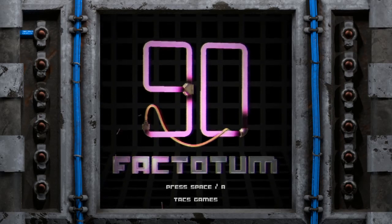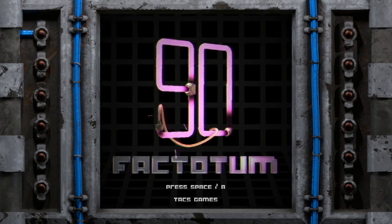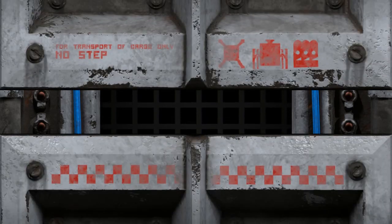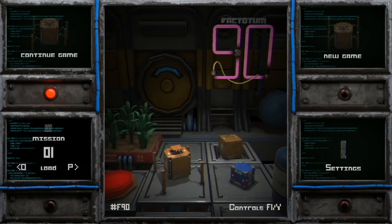Hello, my name is Jupiter Hadley and today we are playing the game 90 Factotum. This game is $5.99 over on Steam. I'm playing with my Xbox controller and it looks really quite cool.